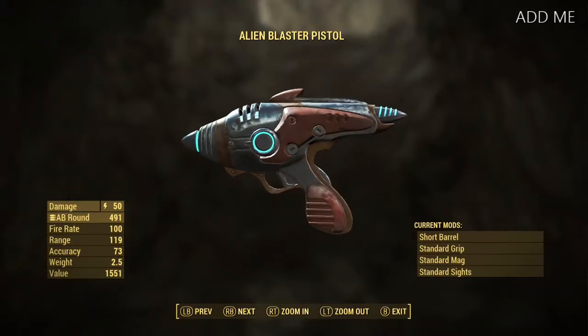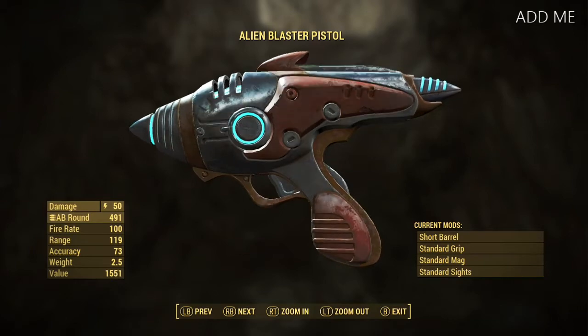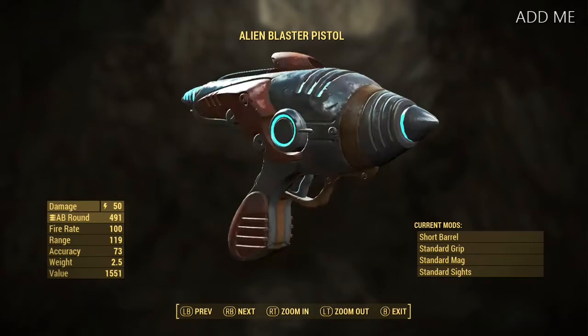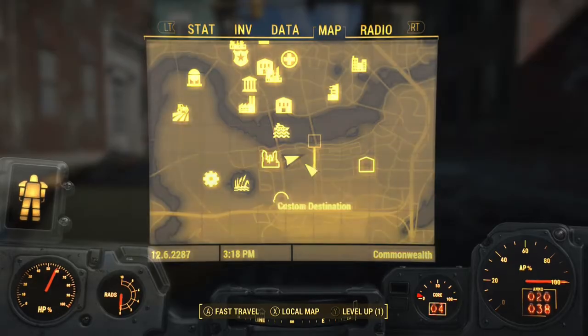What's going on wastelanders, J Dolla here showing you how to get the alien blaster pistol. I found this gun entirely by fluke after looking down south for it and checking on Google — couldn't find anything. So today I found it and I'm showing you how to get it. Please like, share, comment, and do not re-upload. Let's get it.